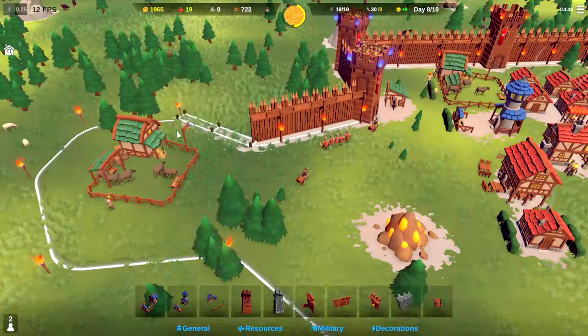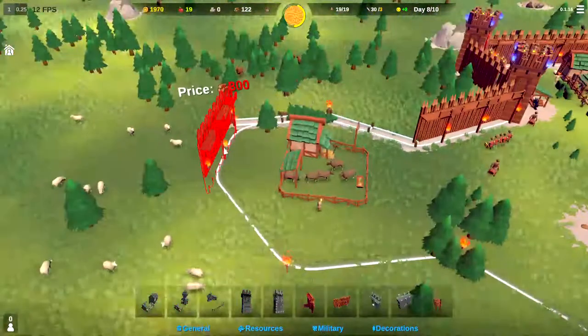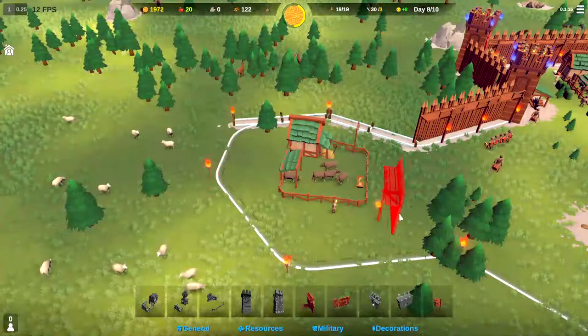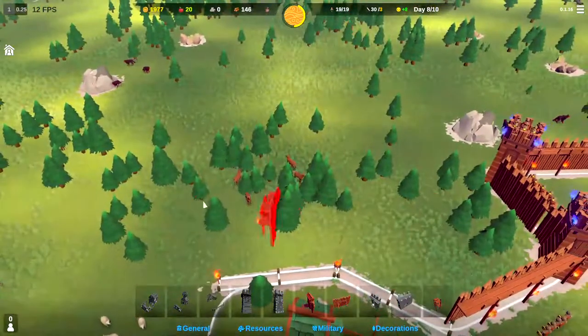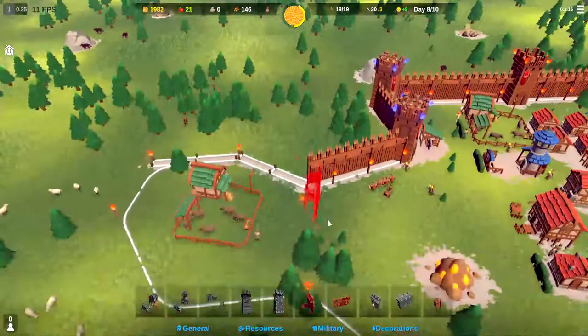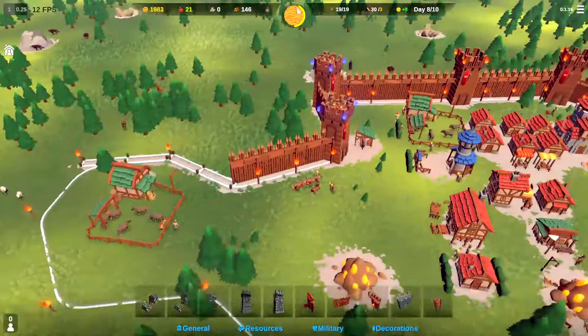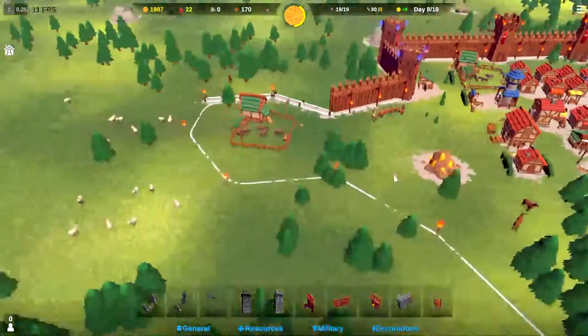We're going to go ahead and just wall this little part off there, wall that little part off there. That needs 300 wood so we'll hold off on that. Hopefully the enemy comes from this way and they kind of get trapped between our archers and the walls. We'll see what happens here in 3 minutes and 30 seconds.